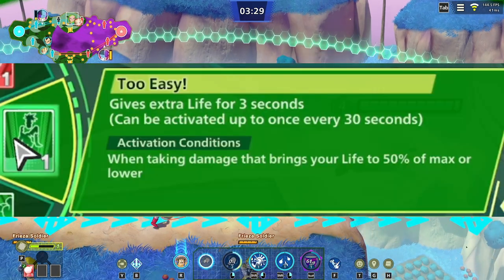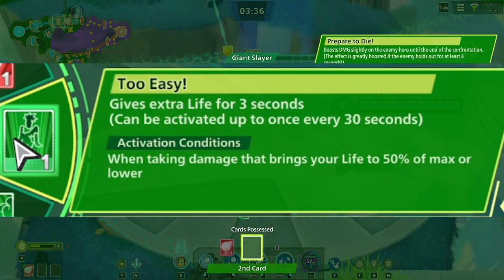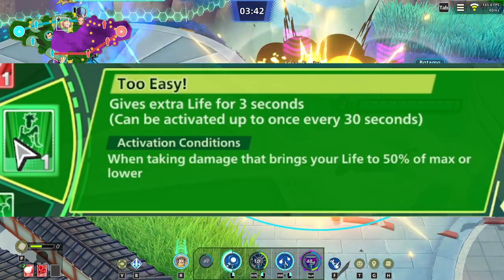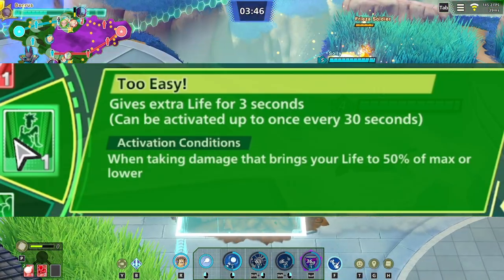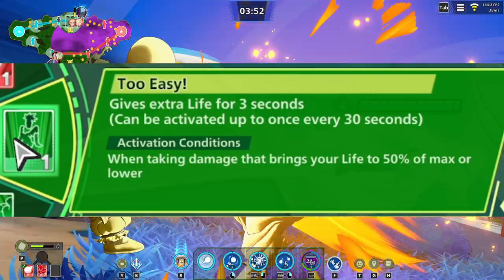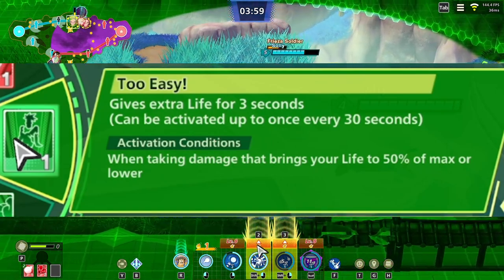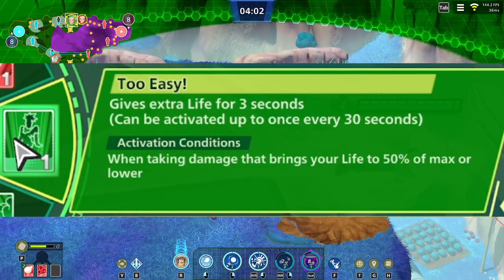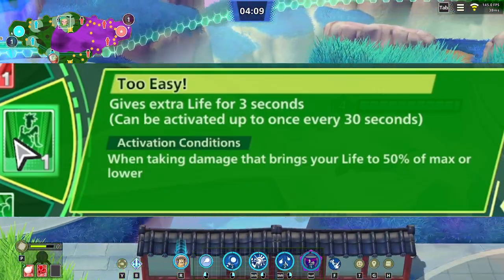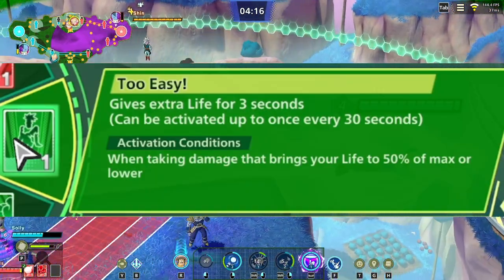Next is 'Too Easy,' which gives life regen for every three seconds, but can only be activated every 30 seconds — triggered when taking damage that brings your life to 25% of max or lower, then you slowly regen. This is probably one of the weaker cards next to Thanks God of Destruction. It's mediocre at best. For something that's supposed to give life, it doesn't give a lot, and the 30-second cooldown makes it like a worse version of Zamasu's defensive perk.